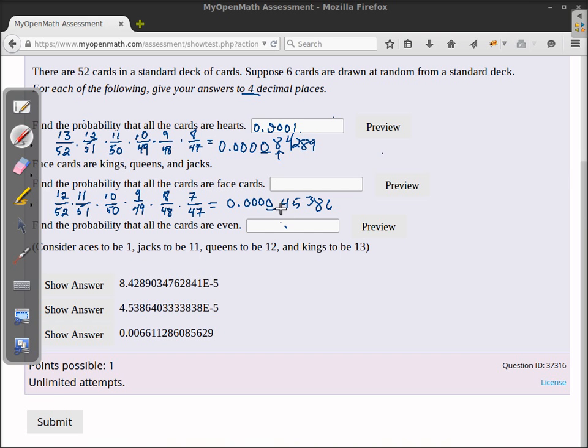Rounding to the fourth decimal place, looking at the four tells me to keep it zero, so the answer is 0.0000.